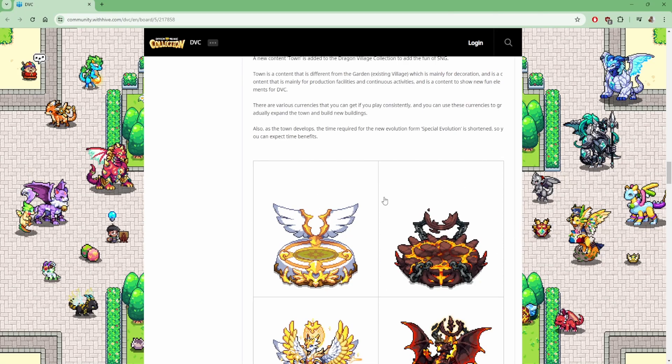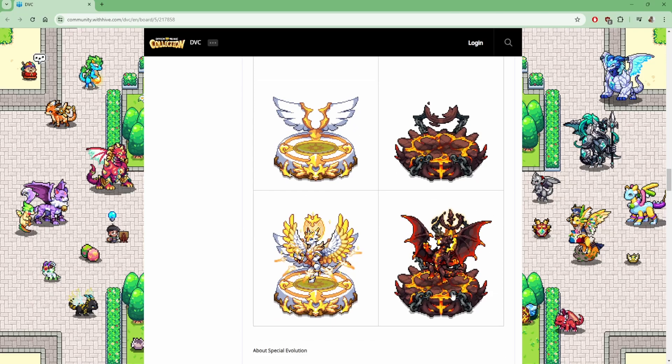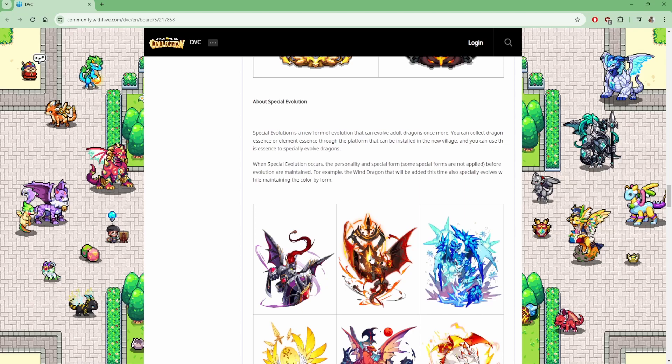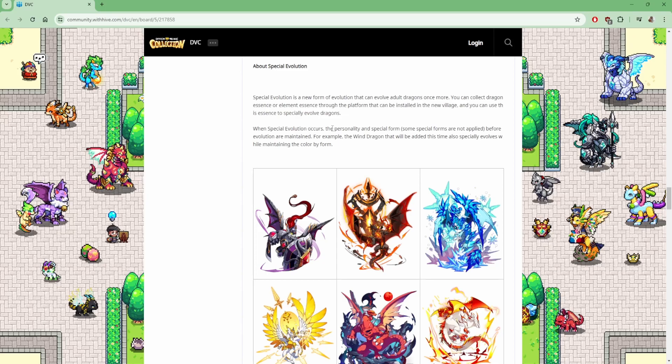We have little pedestals for the special evolution — the right being Dark Diggs, the left being God Dragon — and they look absolutely stunning. Special evolution is a new form for adult dragons only. You can collect dragon essence or element essence through platforms that can be installed in the new village, and those essences are used to special evolve your dragons. When special evolution occurs, the personality and special form — including some forms not applied before evolution — are maintained.